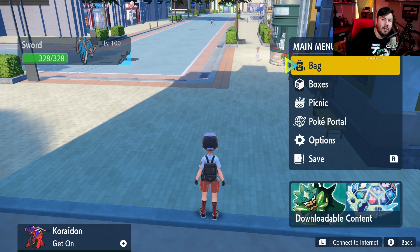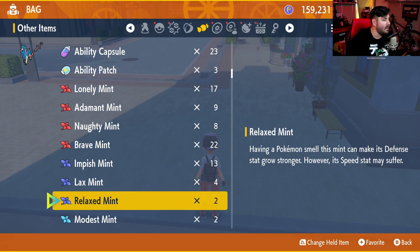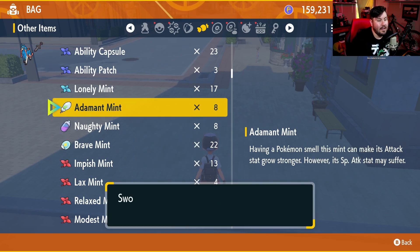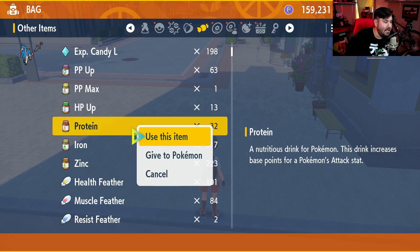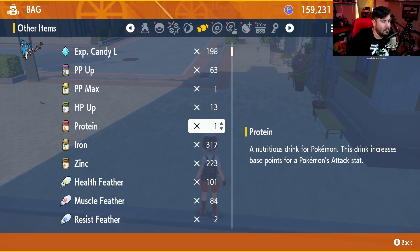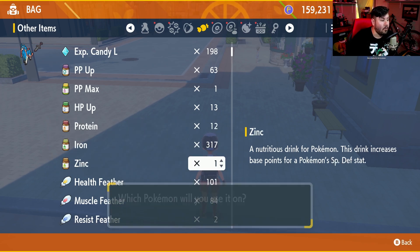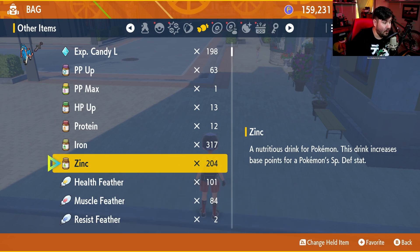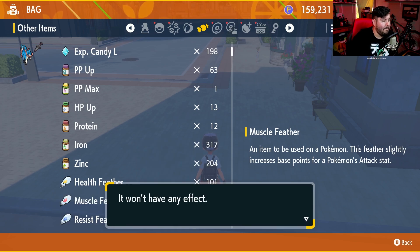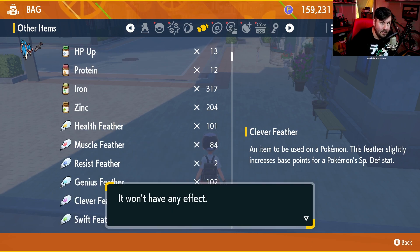Now that we're back outside, let's throw this guy together. We're going to hop into our bag and head over to the other items section. The very first thing we're going to do is use our Adamant Mint on our Zacian, so that he has plus physical attack and minus special attack. After that, we give him 25 Protein to max out his physical attack — mine had some already so I only needed 19. Then give him 25 Zinc to max out his special defense. You can also give two Muscle Feathers for the remaining physical attack EVs, and two Clever Feathers for the remaining special defense EVs if they're not already maxed out.